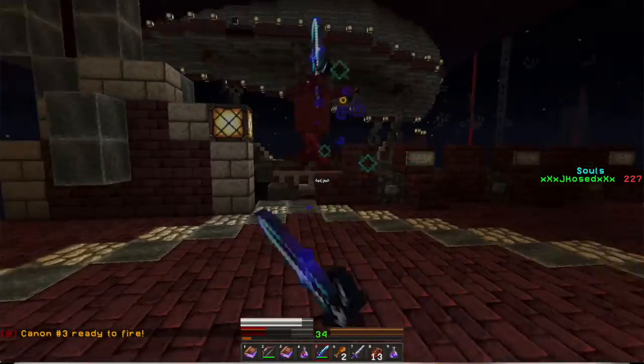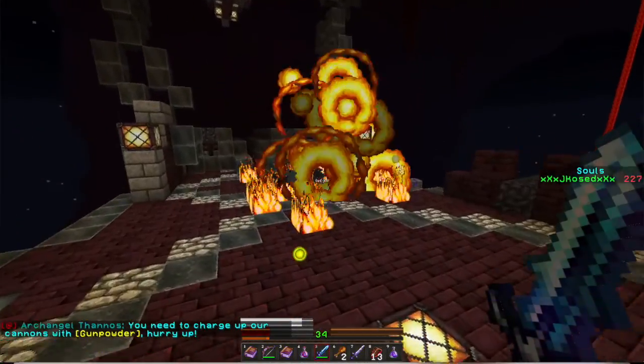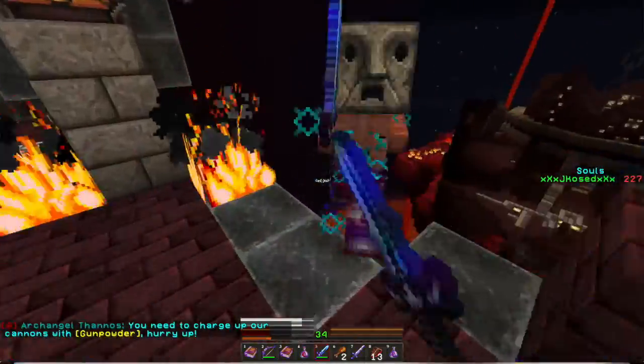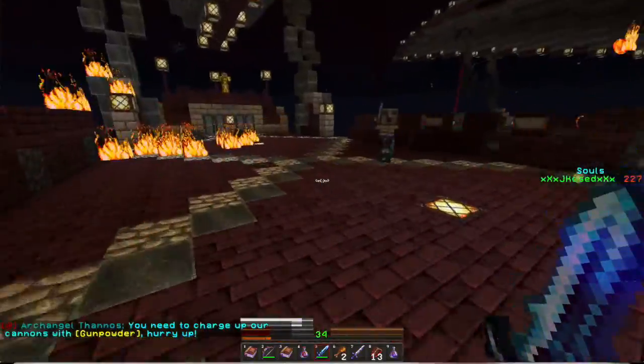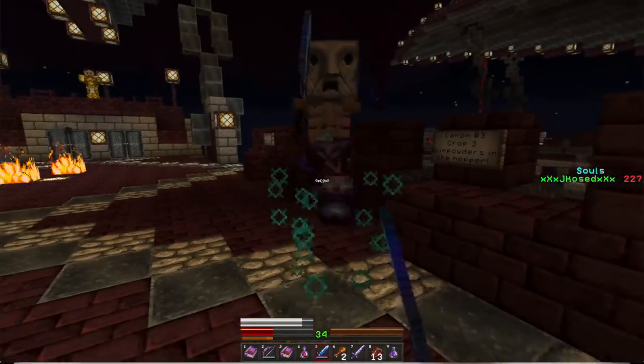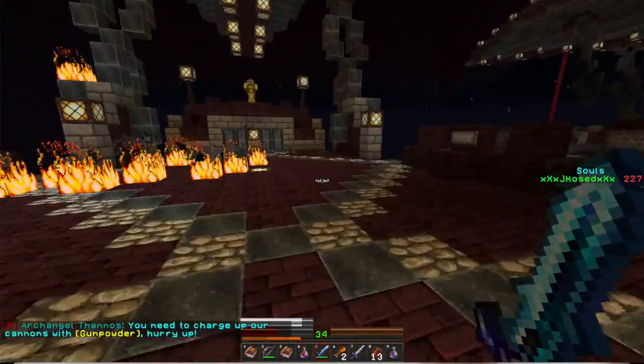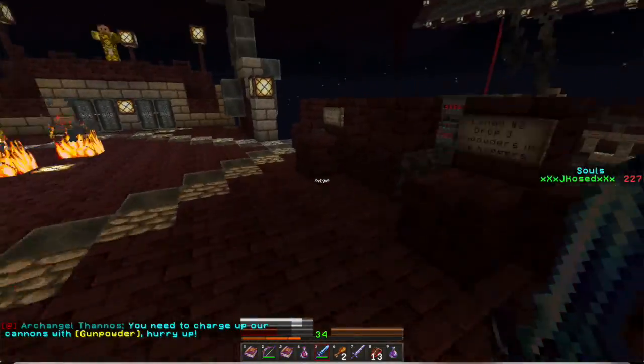So I'm using the last cannon. We started off pretty rocky but we're doing pretty well now. Let's knock him into the lava. Last one — third time's the charm. No gunpowder for that one. Fourth time's the charm. We did the third one already. Let's go.